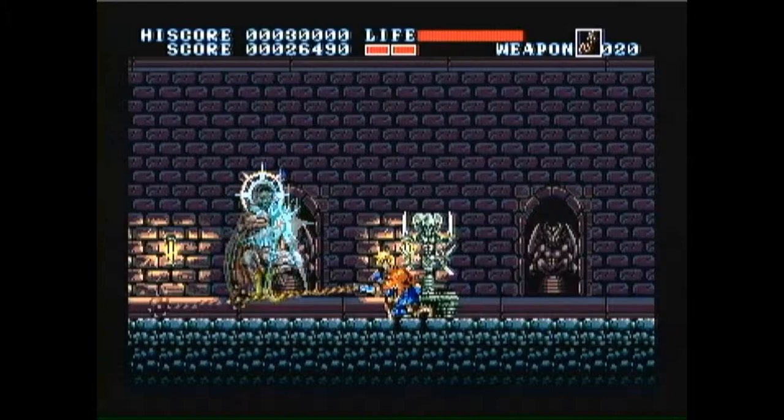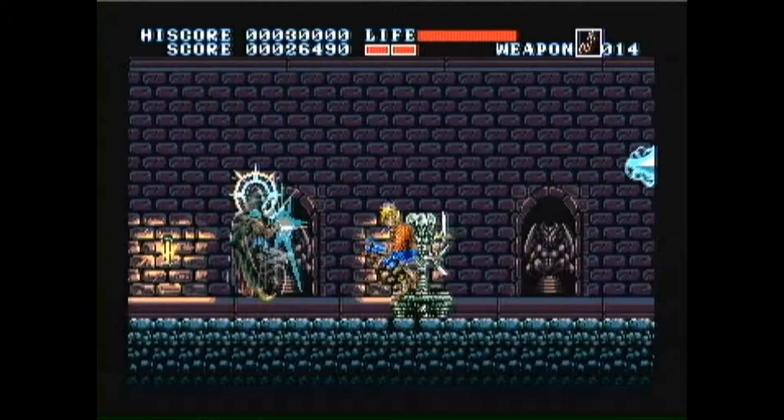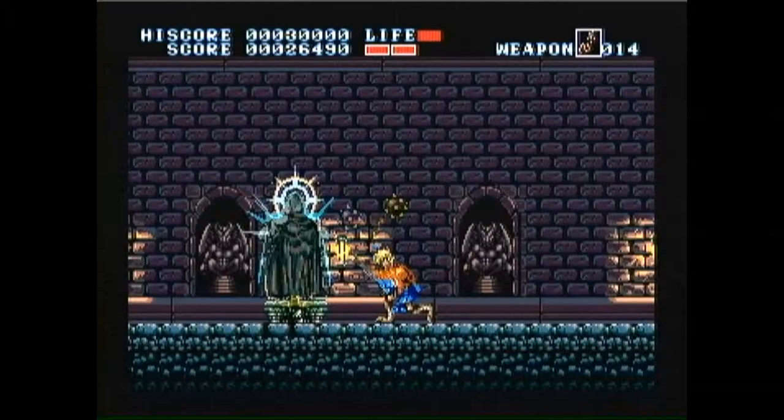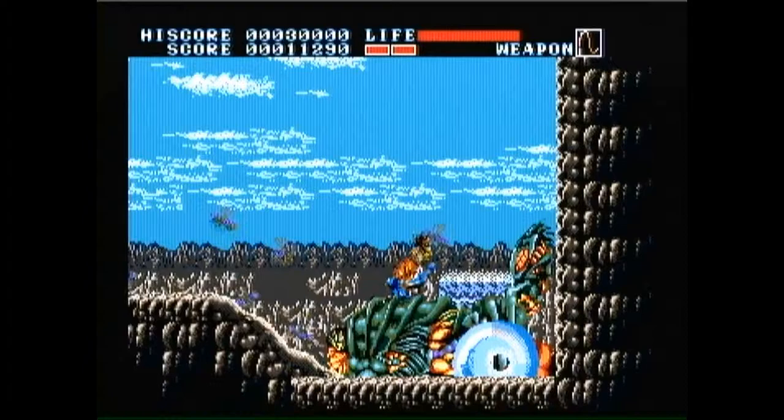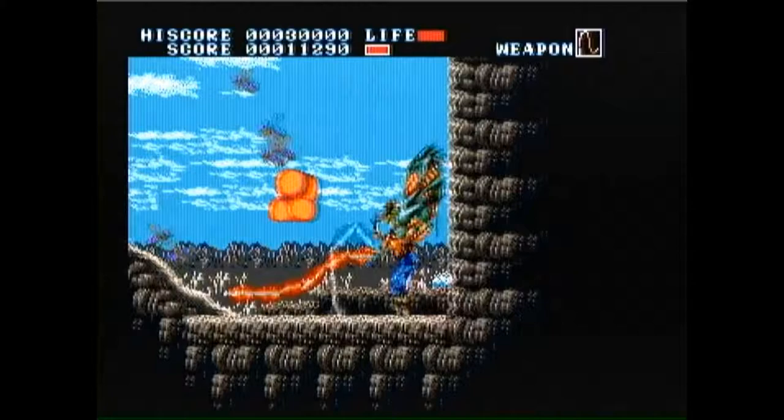Smaller enemies push you back less and tend to swarm you, which means they can be flying all over your sprite and basically kill you instantly. Let's just take a look at this boss here. On the left side you can see a bunch of really small flies, and on the right you see this big boss I'm standing on. The boss isn't the threat — it's the little flies. If you stand on them, you're basically dead, whereas if you stand on top of the boss and just get attacked by the boss, you take virtually no damage.